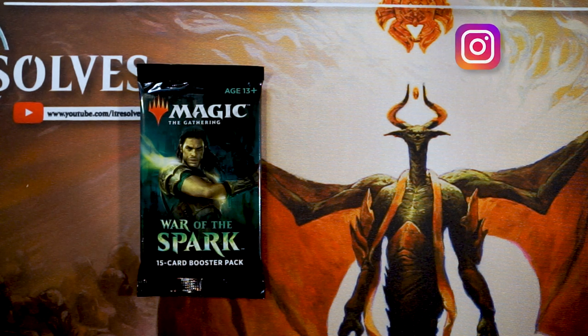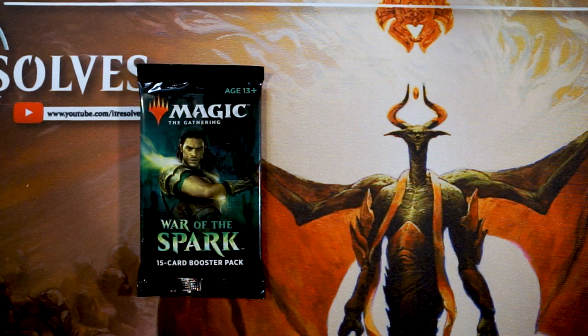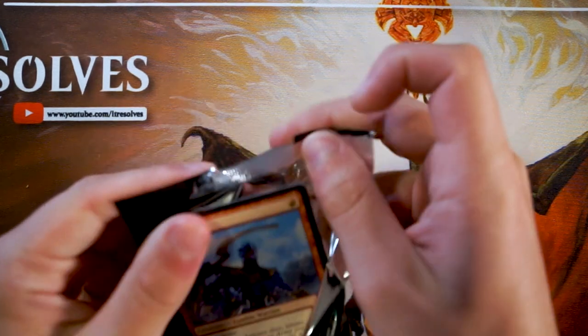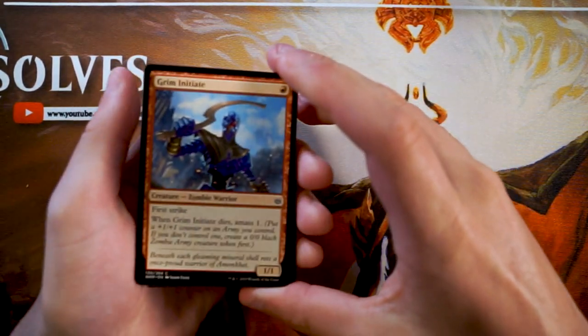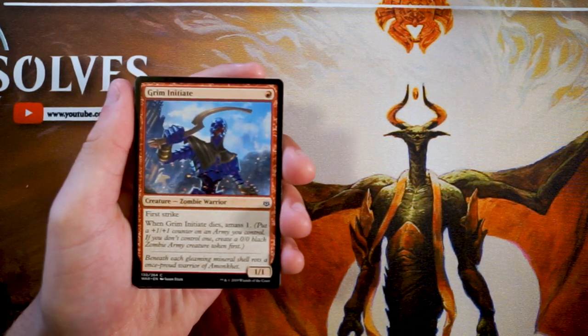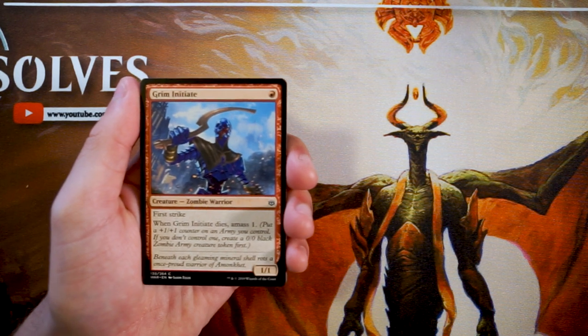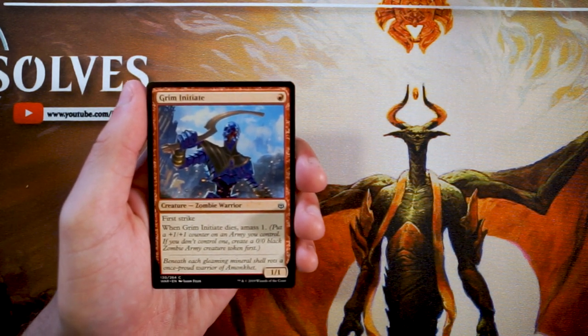Welcome to another episode of the Crack a Pack series. Today, for the first time on the actual series, we're opening up a pack of War of the Spark. Very excited about this newest set from Wizards. We'll go through this from a limited perspective to determine what our pack one pick one would be if we were drafting. I have drafted it a bit — a lot of fun and some really cool planeswalkers.